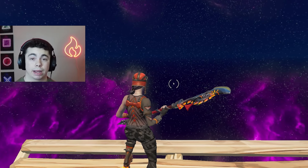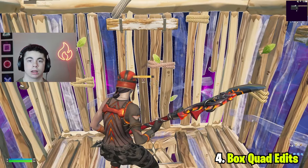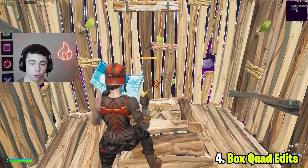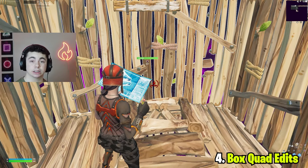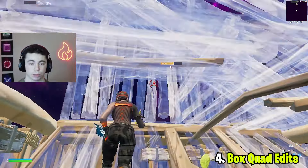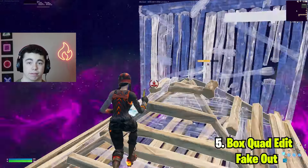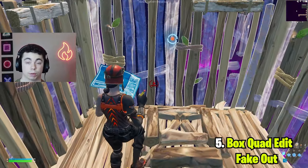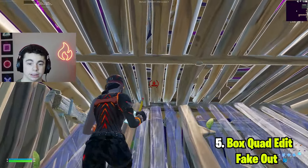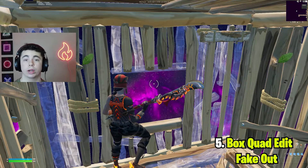Now I'm going to the build fight map to practice more realistic scenarios. The first drill is called box quad edits — you're in a fully built box and someone tries to break in, so you need to hold the wall, and the second they start swinging their pickaxe, you quad edit up into a new box. The next drill is a box quad edit fakeout: same scenario, but instead of going up all the way, you only edit the floor, then reset the cone window and get a free pump shot.